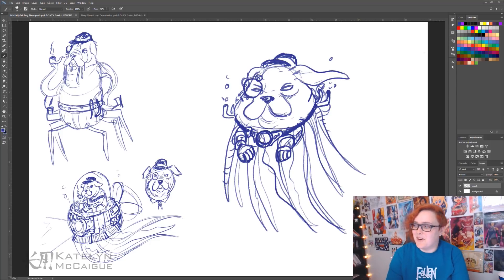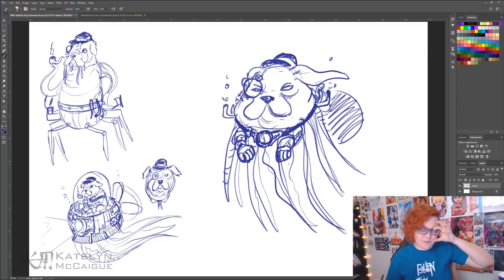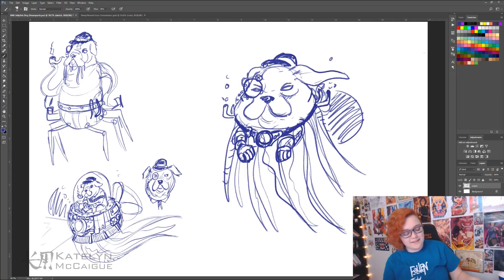We've finished our rough sketches of the dog-jellyfish-steampunk combination. I really like how the third one looks — he's this adorable little derpy dog-jellyfish with robot arms, a steampunk collar, a monocle, and a little bowler hat. I love the second one too — he's in his little jellyfish steampunk boat — and maybe we'll revisit him in a character design series. But either way, we're going with the third sketch.